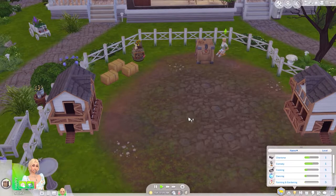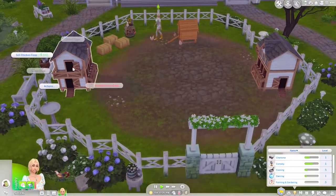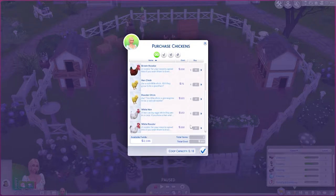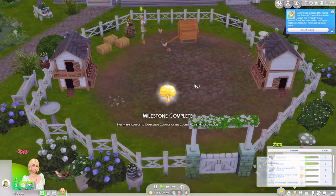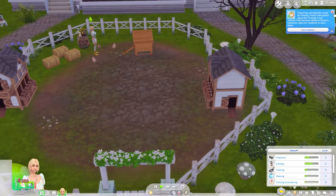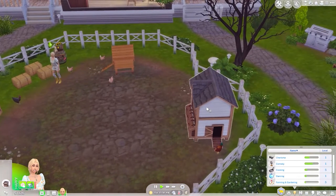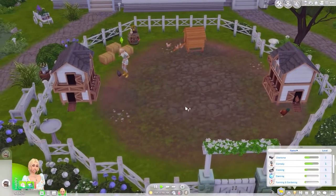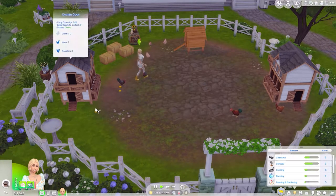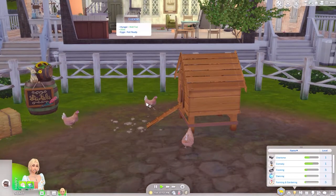And I am super excited! Chickie, chickie, chickies! Feed the chickens. And then we have the chicken coop from Cottage Living also. So let's do black hen, black rooster, and let's do brown hen, brown rooster over here. Scatter feed. So with Cottage Living chickens, you just have to have a hen and a rooster to make chickies. So you're going to have black chickies over here and hopefully brown chickies over here. These are the chickens that come with the farmland mod.